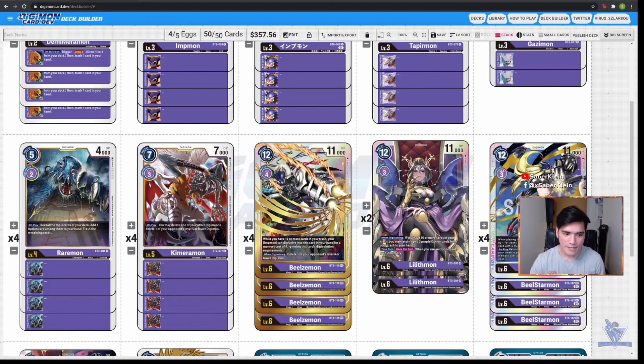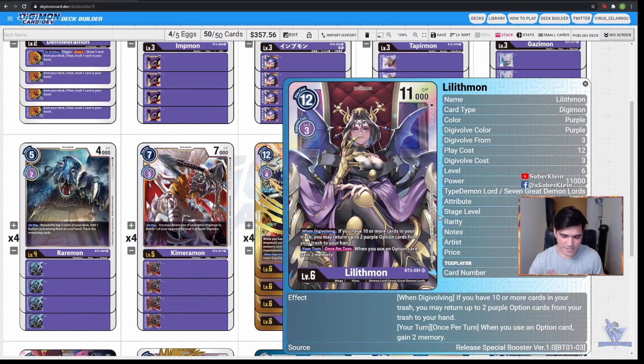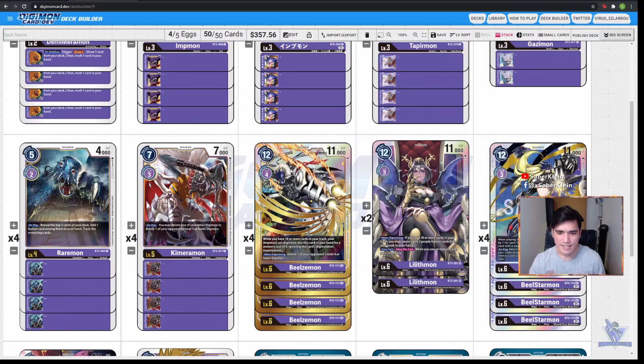Now let's move on to our next Demon Lord — we have 2 copies of Litmon. Litmon is here first because she is another Demon Lord, and secondly because we are playing tons of option cards in this decklist, so Litmon's static effect is very useful. Her effect is: whenever we use an option card, we gain 2 memories. That 2 memory is quite important because we are hard casting Digimons and we have tons of option cards. So even though we're running just 2 copies to add some spice to the deck, Litmon is actually a good fit for this decklist.